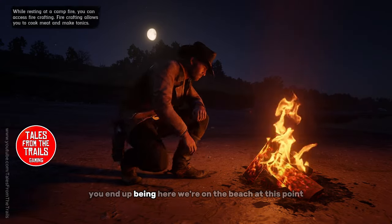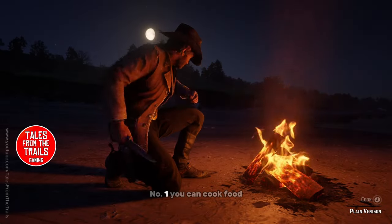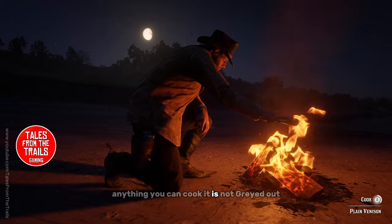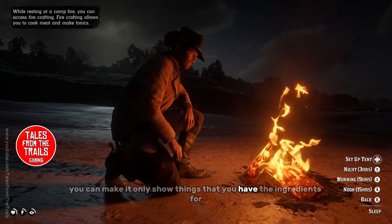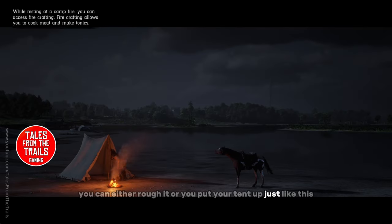You end up placed somewhere — we're on the beach at this point, but you can be anywhere really; it puts you in a random place. Number one, you can cook food — anything not grayed out is cookable. If you go to the menu, you can make it only show things you have ingredients for. You can also either rough it or put your tent up.